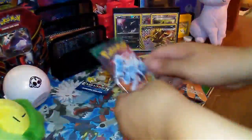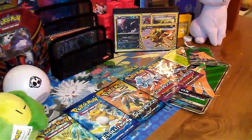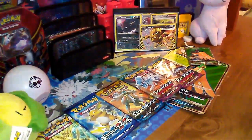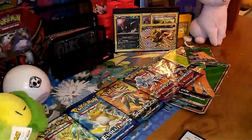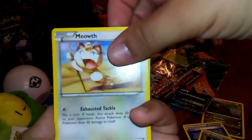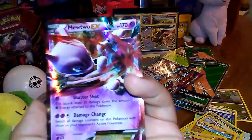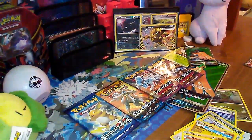Let me just get these in order the way I want to open them. First we're gonna be going with Breakthrough. We have a fracture, Parallel City, Caterpie, Meowth, Sandshrew, Swinub, Paras, Pansear, Cindaquil, and Mewtwo EX! Hey, Mewtwo EX already — we're getting better pulls than the Incineroar box.